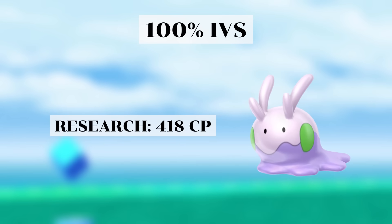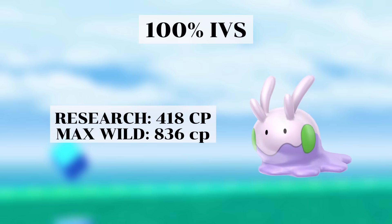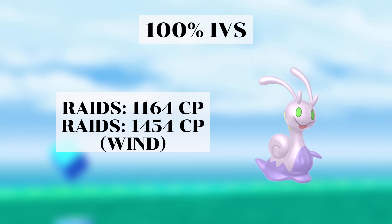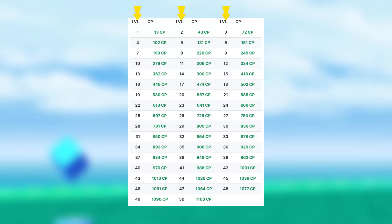For the Master League you'll be looking for 100% IV Goomy. From research, 100% IV Goomy will have a CP of 418. From the wild, 100% IV max level non-weather-boosted Goomy will have a CP of 836, and if weather boosted the max level goes to 35, giving 100% IV Goomy a CP of 906 in windy weather. For the 4-star Sligu raids, the 100% IV CP values will be 1164 and 1454 when boosted in windy weather. A CP chart is shown with the level in the left column and the corresponding 100% IV CP value in the right column.